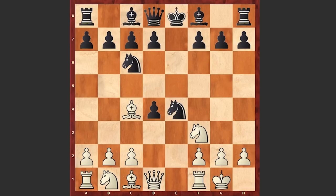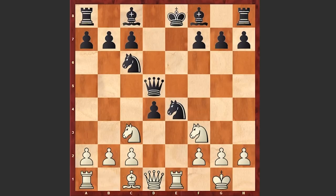Nxe4, Re1 pinning the knight, d5, Bxd5, Qxd5, Nc3 — now black can't capture on c3 because the queen is hanging.